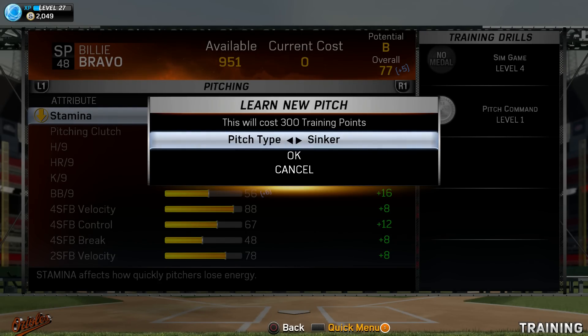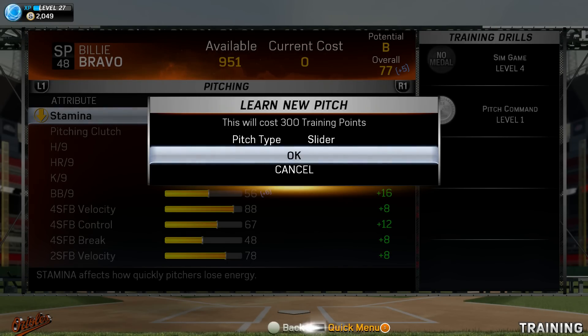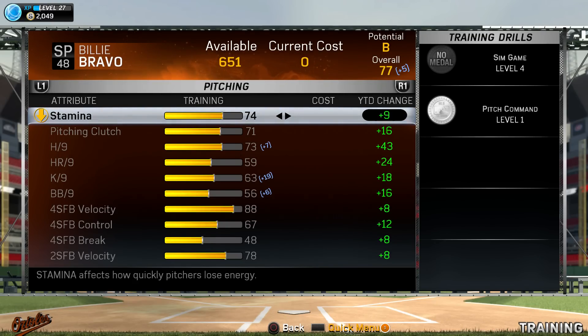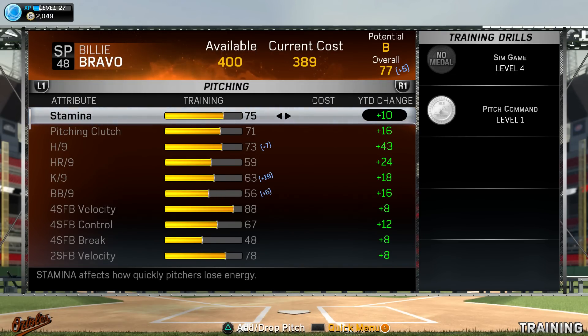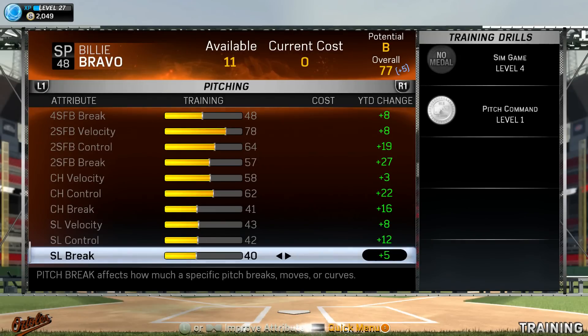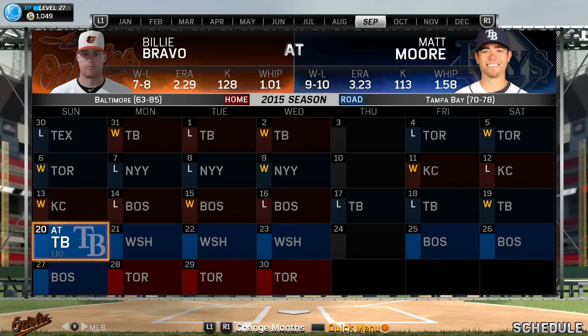Last time I asked what you would choose for a new pitch to add to his arsenal — this will be his fourth pitch. We're going to put 300 training points towards something. Taking your advice to heart, I think he needs something that breaks the other way from his two-seam fastball, so the best direction is giving him a slider. It's going to take a little while to develop since we just introduced it. He's got roughly three starts left on the year.